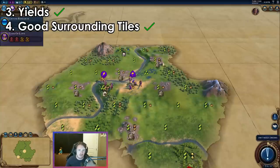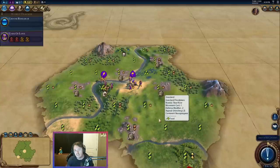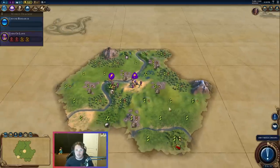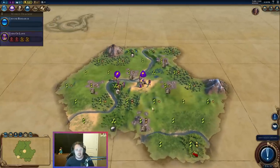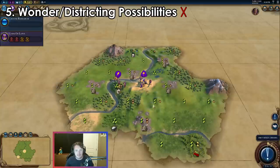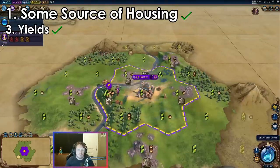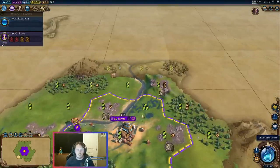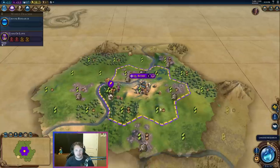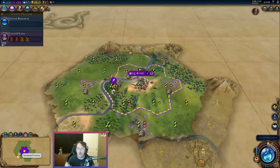There's a lot of stone here — two or three tiles specifically that we can chop out for a wonder or a settler. So there are a lot of chopping opportunities. There are no great synergies here with the leader, no great wonder opportunities, and nothing crazy going on. We're just going to settle in place — I can settle by turn two, I'm on freshwater, and I do have some good tiles to work. I've got five food and two production, or four food and three production. It's not perfect, but not terrible either. This is just the epitome of an okay start.